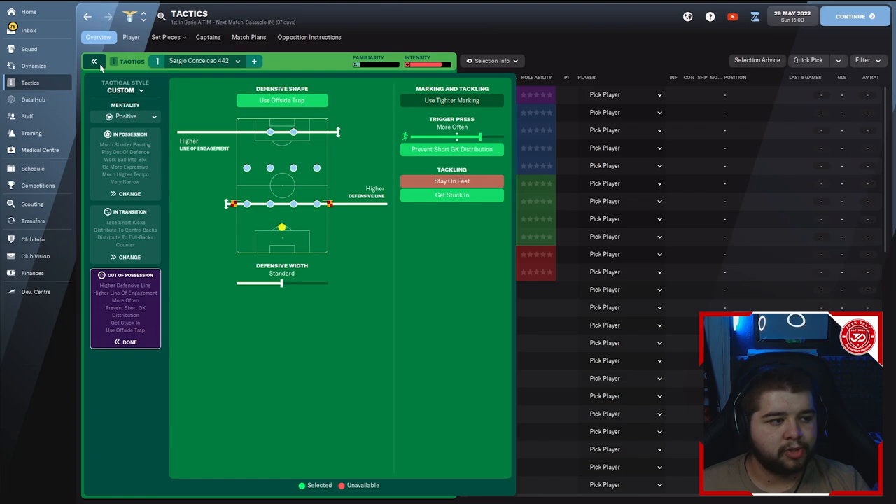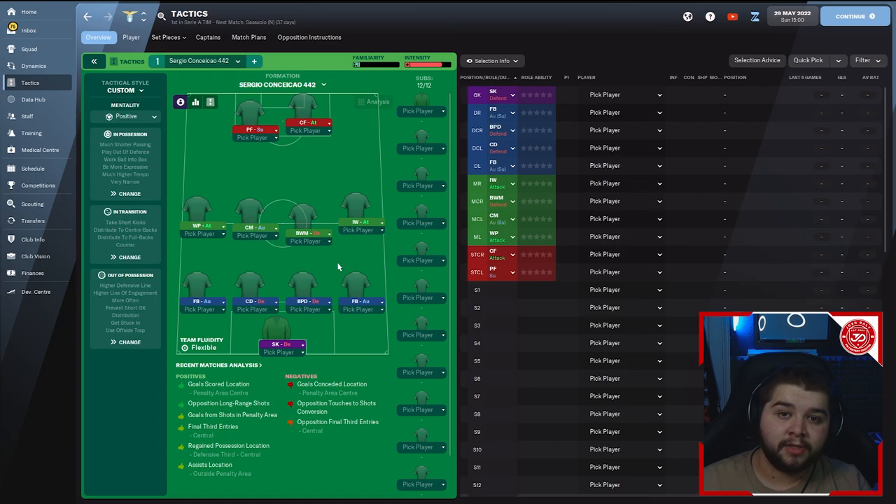Before we get into the player roles — if you want to simply download this tactic, it's always in the description. For anyone copying it click by click, you can save yourself about 10 minutes. Go to the description, download the tactic from Mediafire, click load, and everything will come over — set pieces, player roles, tactic, absolutely everything.